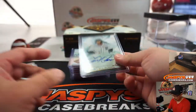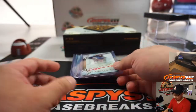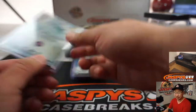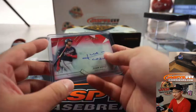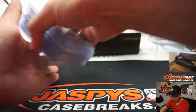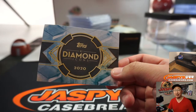Another nice Diamond Icons break in the books. We've got one more box left from this particular case. This has been a pretty hot case so far — look at the two videos from yesterday and then just look at the hits from this break today. The last box has to have monsters in it too. There you have it — that was Diamond Icons Baseball. More in the store at JaspisCaseBreaks.com. I'm Joe, and I'll break that with you next time. Bye-bye.